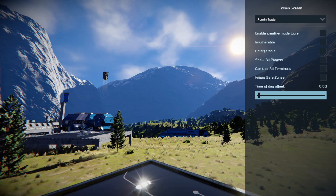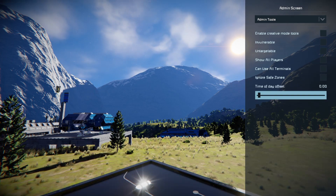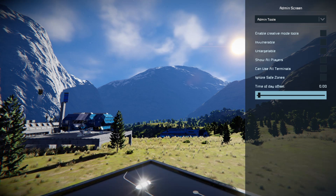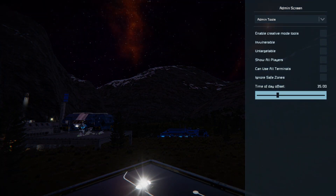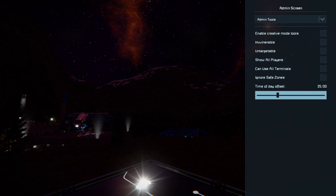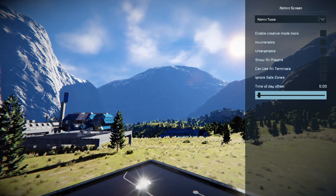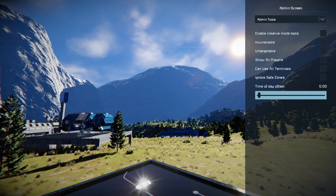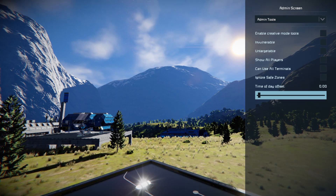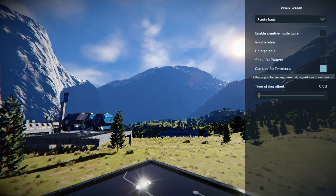Ignoring safe zones basically means that you, as the person in charge of the game, can ignore any safe zone and just wander straight in, including all the effects. Grids that you're in, however, will still be affected. Then there's the time of day offset — perhaps you want to see something work at night, like base lights coming on at night and going off during the day.